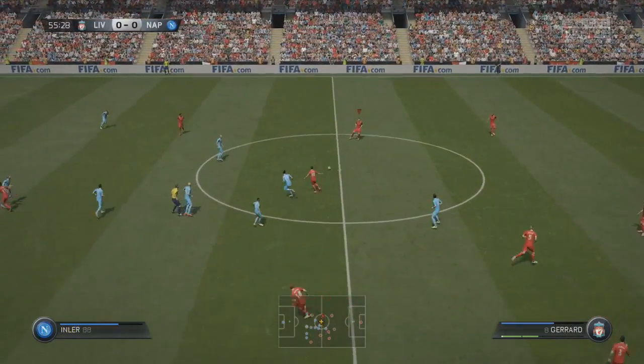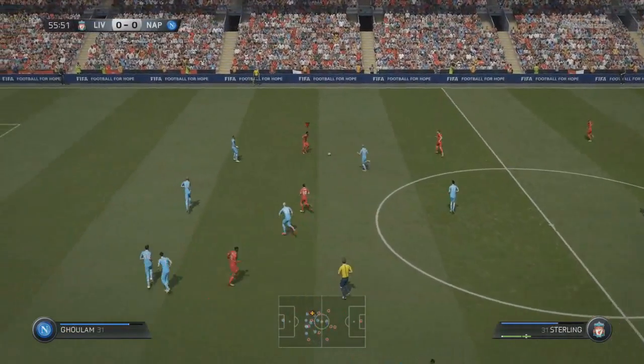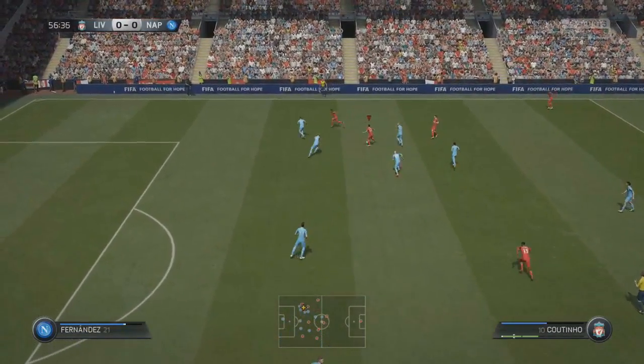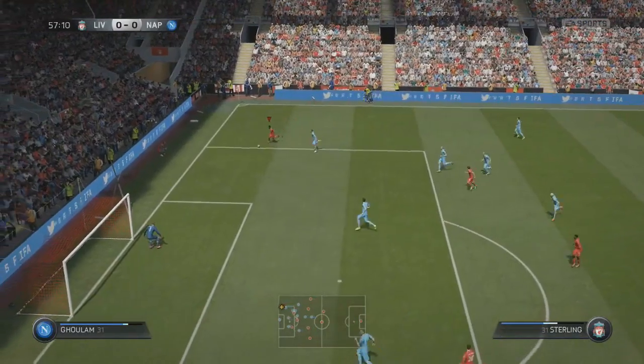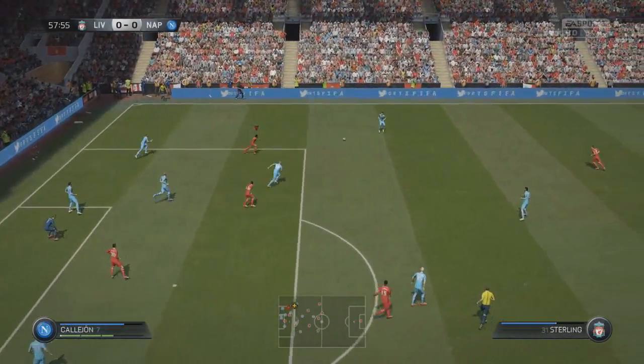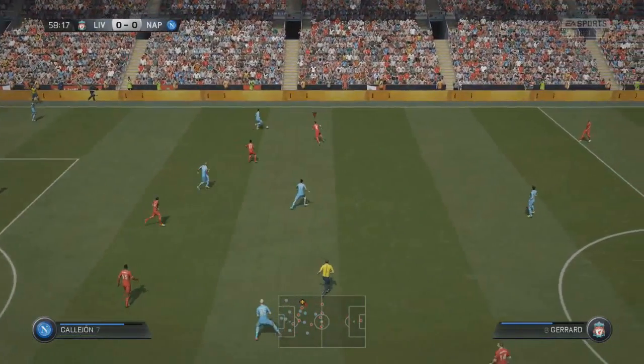Get the ball up to Coutinho — play a 1-2, perhaps. Ask Sterling to make the run and he has eventually decided to do so. Great ball inside the defender — we'll try and stand it up. He's just taken it too far towards the line, perhaps too fast for his own good there — Raheem Sterling just ran out of grass.